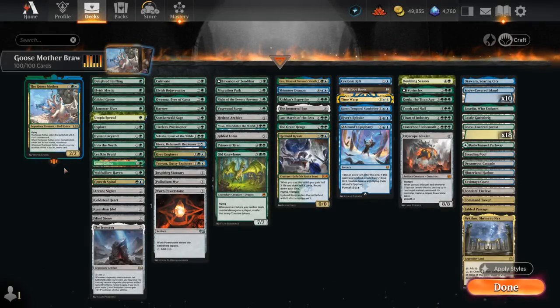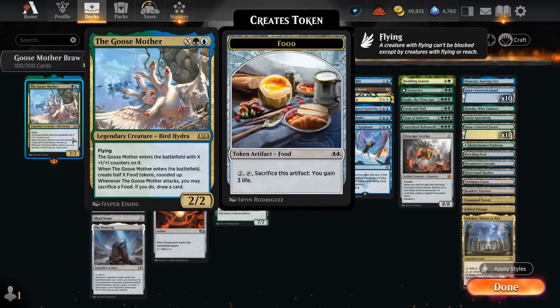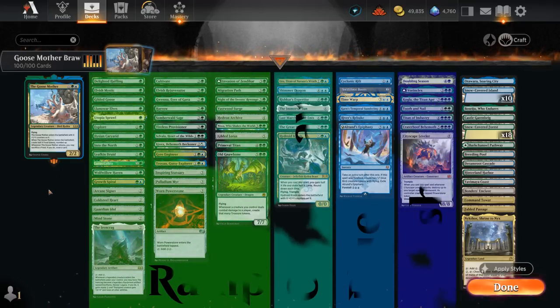Hello and welcome to another Historic Brawl Games video. Today I'm going to showcase a blue-green ramp deck featuring the Goosemother as our commander — X blue and a green for a 2/2 flyer that enters with X plus one plus one counters on it, creates half of X food tokens rounded up, and whenever the Goosemother attacks we may sacrifice a food to draw a card. So the Goosemother is totally fine to play early but is also an excellent mana sink once we ramp into more mana. I've split the deck into a few categories but most of it is ramp.